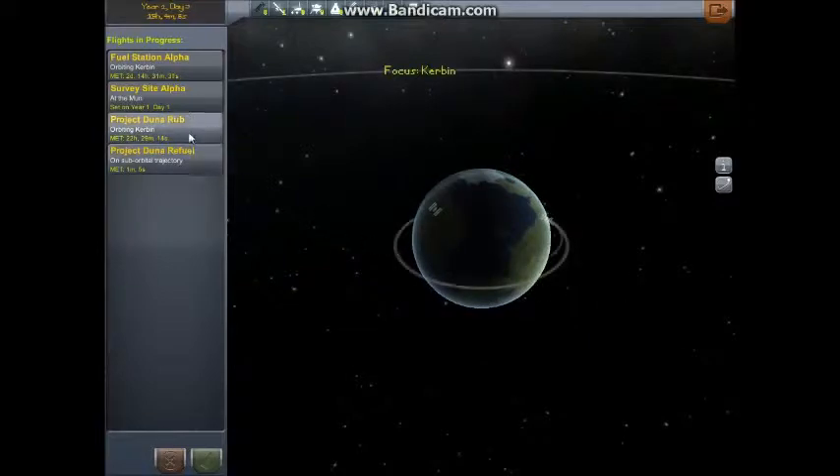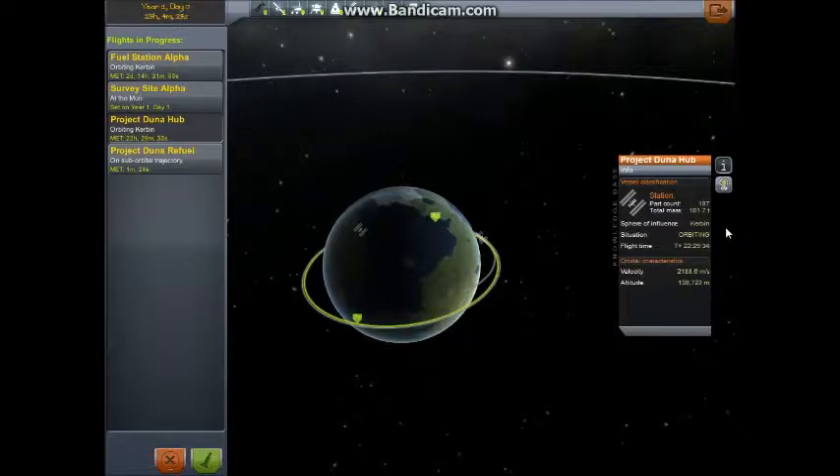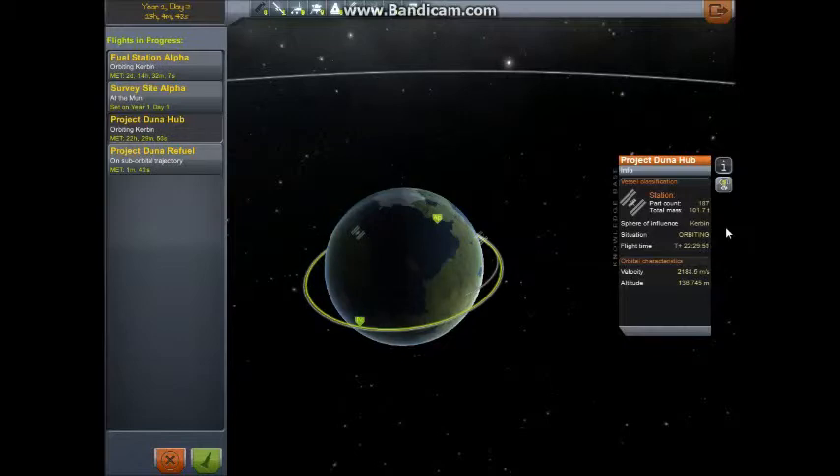In the last couple of seconds of this video, I'd like to look at the Project Duna hub. Its current classification is a space station. Its current part count: 187. That's not going to change until I start loading on the parts that need to be taken out to Duna. Its total mass is currently at 101.7 tons, and that is going to be increasing throughout the refueling process. All of the RCS has been refueled, and I just need to get on it and put more rocket fuel into Project Duna. I haven't tested this before — you're looking at the very alpha test of this whole system, so I'm really hoping that it works, because when I do shoot it off to Duna on camera, I don't want to look like an idiot.